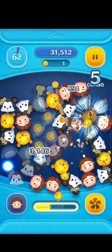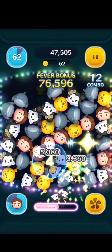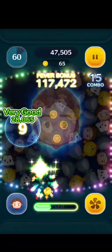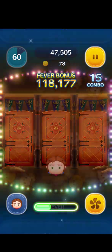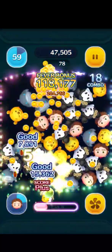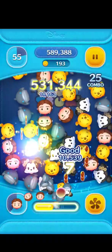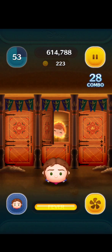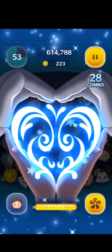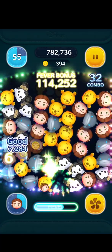I've only made him till skill 5 because I don't think he's that special. I definitely want to save my coins for next month's New Year's character. When you activate his skill, try to find where Anna is, and then it makes a heart clear in the middle.